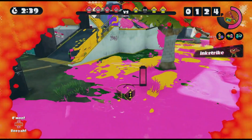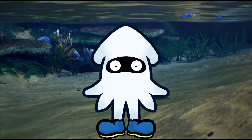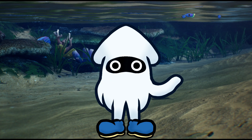When Splatoon 3 released, I was very impressed by the color combos I saw, but it didn't take long before I realized it has the dullest set of combos in the entire series. This could change though, especially with Color Lock getting new colors in an earlier update, and the overall much lower number of combos in the base game, which could have been done purposely — you never know.